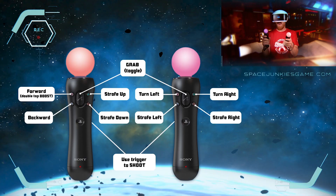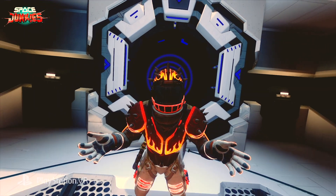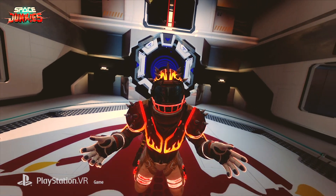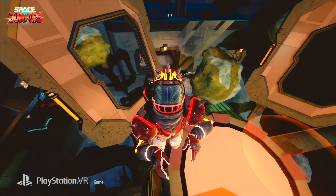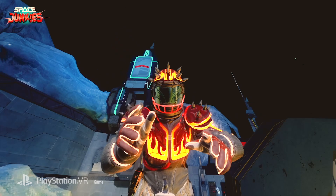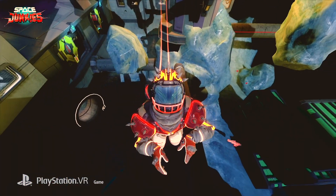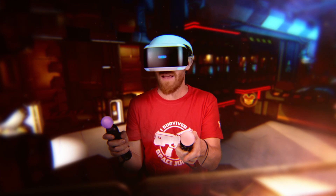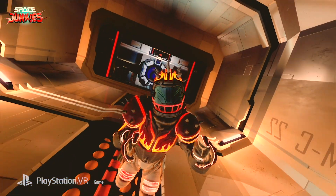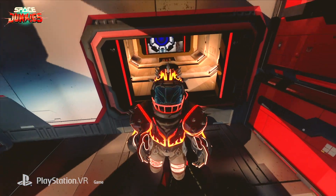With the PS Move, what we've done is we've added the square button on the left-hand controller. You click it and you move forward. Don't forget, your head is an input, so where you look is where you go. If you look up, you go up. If you look down, you go down. If you look left, you go left, and so on. Now, if you want to go faster, you double-click the square button on the left controller, and that will give you the super boost — you will be able to fly at speed.